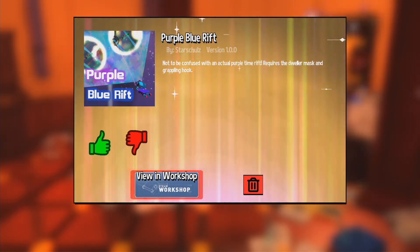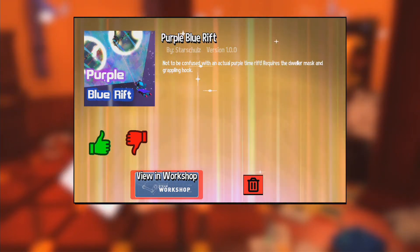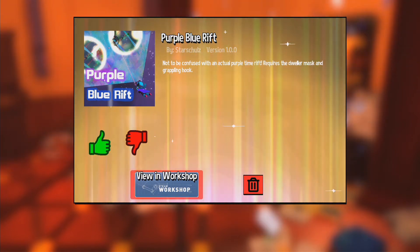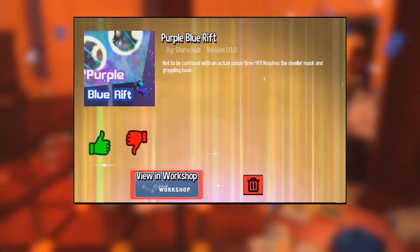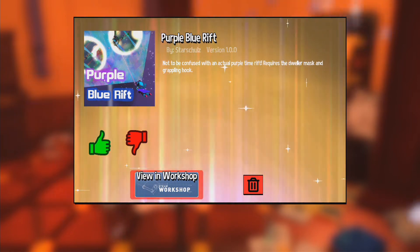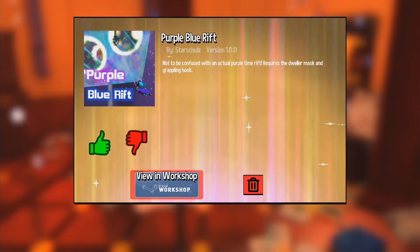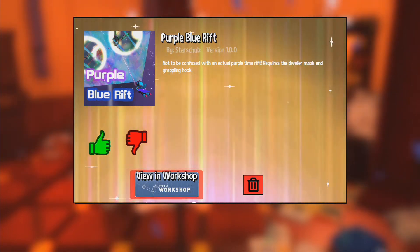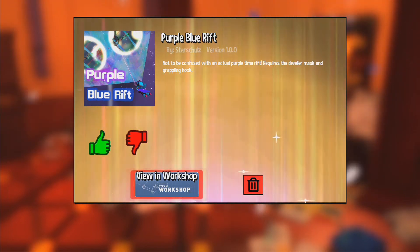By Star Shoals - so it's him again. The person who made Iron Sky Factory, who is a mod on the official Hat in Time Discord. Not to be confused with an actual Purple Time Rift - requires the Dweller Mask and Grappling Hook. There's a checkpoint between the second and third segments. The second segment's the longest, the third segment's the toughest. Because the second segment's the longest, if you mess up you gotta do it all again. Short and sweet, we're gonna have a little go at that.